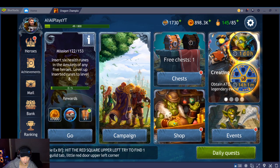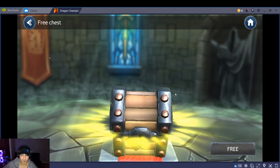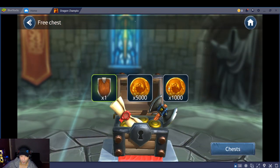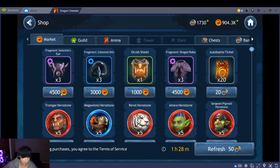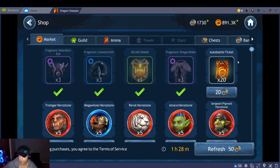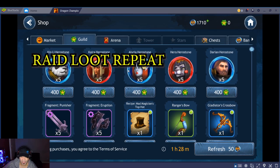This game is very free-to-play friendly — they provide free chests. Gold here is basically like silver in Raid Shadow Legends. They also have a shop, called the market, and you can purchase things pretty cheaply. They also have auto battle tickets, and Playerium doesn't even have auto battle in their own game yet. This game has been out for about a week and already has auto battle. It also has a guild store, and I already have my own guild called Raid Loot Repeat, just like in Raid Shadow Legends. You guys can come join my guild if you want to play.